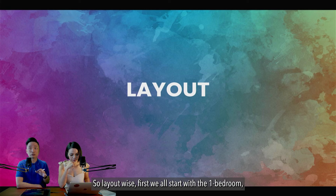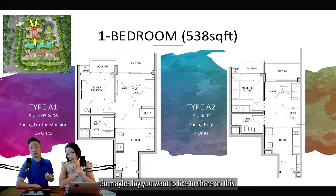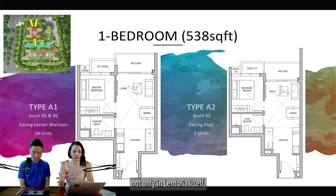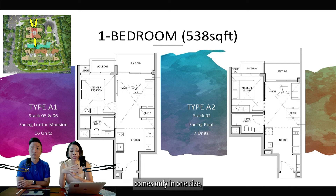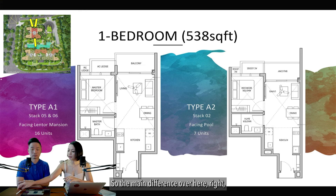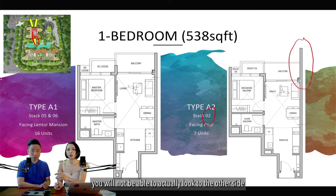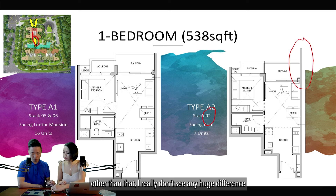Now we go into the layouts. Starting with the one-bedroom — there are only two types. For the one-bedroom, it comes in only one size but two different layouts: one is pool-facing (stack 2) and the other faces toward Lantor Mansion (stacks 5 and 6, facing outside). The main difference is that the pool-facing stack 2 means you cannot look to the other side from your balcony because it's blocked. Other than that, there is no huge difference between the two layouts.